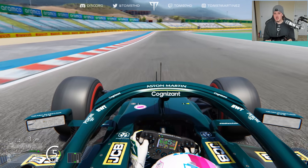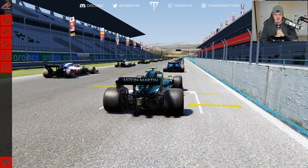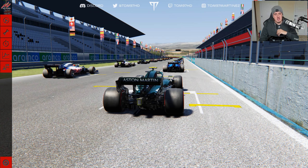Now we move into a race with some AI cars. Twenty Formula One cars racing around the Portuguese Grand Prix and we're racing as Sebastian Vettel. Running through the grid quickly: Hamilton, Verstappen, Bottas, Perez, Leclerc, Gasly, Ricciardo, Sainz, Norris and Tsunoda in the top ten. Then Räikkönen, Alonso, Giovinazzi, Ocon, Stroll, Russell, Schumacher, Latifi and Mazepin. Let's jump into the action!